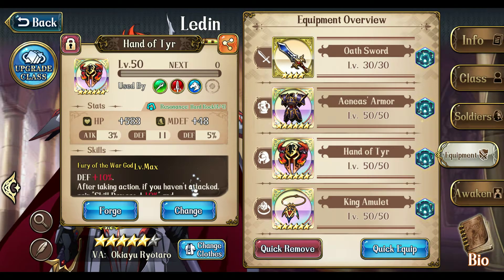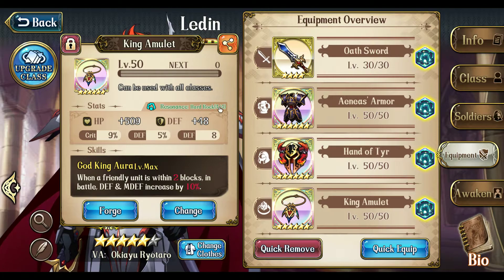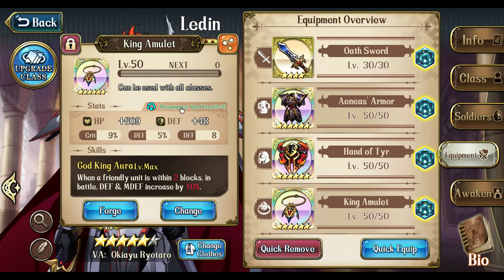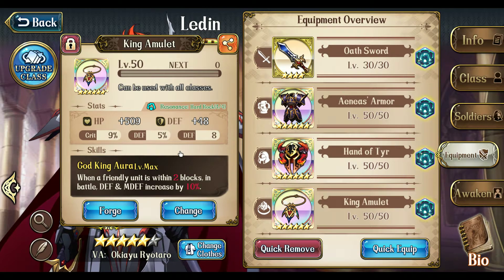As a counter-attack tank, usually you just use Divine Guard and don't do offensive attacks for most PvE content, so this equipment is absolutely very good. King Amulet was a free item from the level 50 system gift — it is also his best-in-slot to give the most defense and magic defense boost in percentage when a friendly unit blocks. There are alternatives like Overlord Badge, which gives 5% stats to everything and grants immunity to movement debuffs, defense debuffs, and magic defense debuffs — that's another good alternative. But for maximum damage, King Amulet would be best.